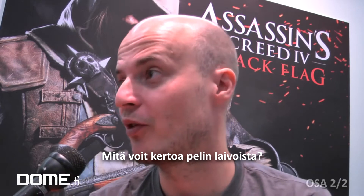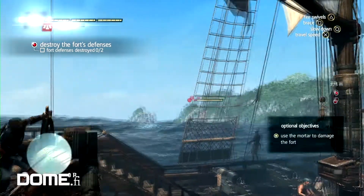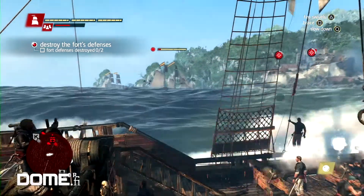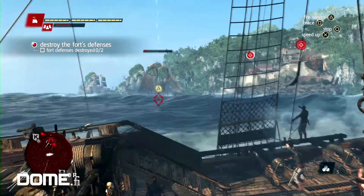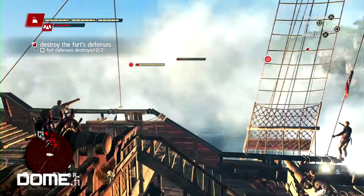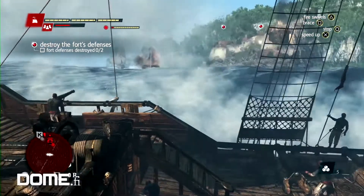The ships play a huge part of course. We have over 30 types of ships and many different archetypes that you'll fight against. We have small ships from gunboats to schooners to brigs, frigates and then the huge man-of-war that is just like a tank on the water. That's been interesting from a standpoint of building them, trying to make them accurate while keeping gameplay fun, and also from an AI standpoint.